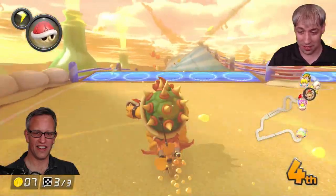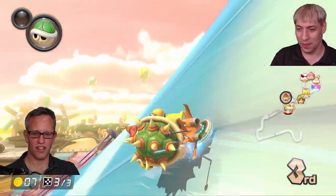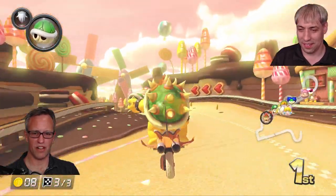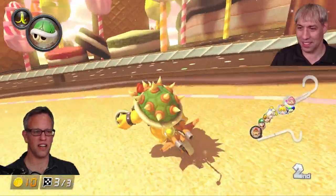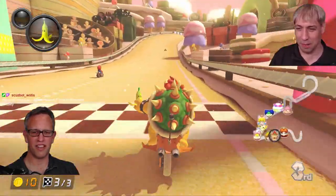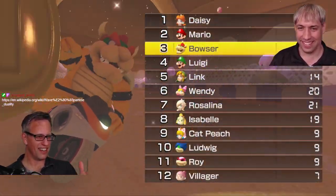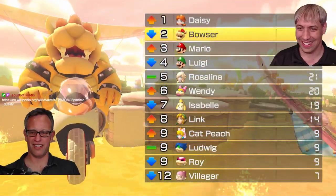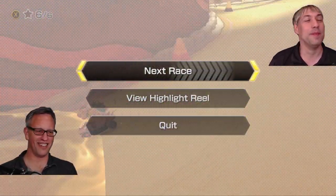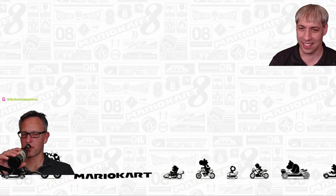Reese's Pieces has a very important scientific question: which Mario character would make the best coauthor? Which one would be least likely to fuss about author order? Which one would respond to emails? Luigi. The answer is Luigi. He wouldn't worry about being first author — he'd be like, 'let's just do the science.' Who would be the worst coauthor? Probably Bowser, or Wario — they're chaotic evil.